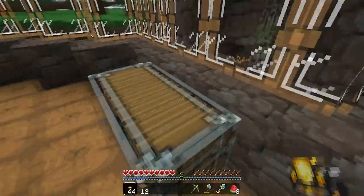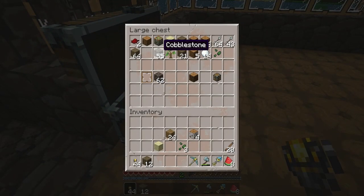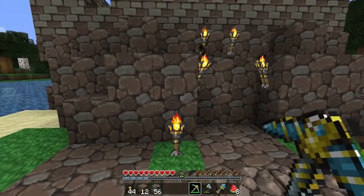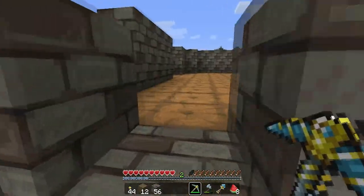Do I have any cobblestone in this chest? No. Over here? Yes, jackpot! I thought I didn't have any left and might have to go mine. We also have my diamond pickaxe and diamond shovel, and up here we're going to add to the third floor.